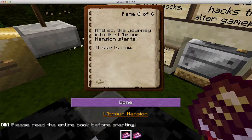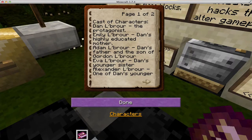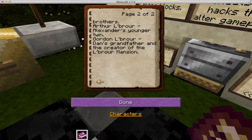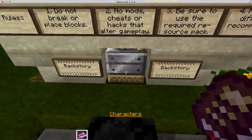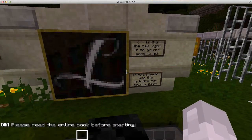So the journey into the LeBruhr Mansion starts now. The cast of characters: the protagonist is us. Emily LeBruhr is Dan's highly educated mother. Adam LeBruhr is Dan's father and the son of Gordon LeBruhr. Eva LeBruhr is Dan's younger sister. Alexander LeBruhr is one of Dan's younger brothers, and Alexander's younger twin is another sibling. Gordon LeBruhr is Dan's grandfather and the creator of the LeBruhr Mansion.